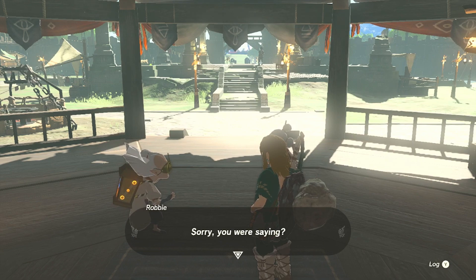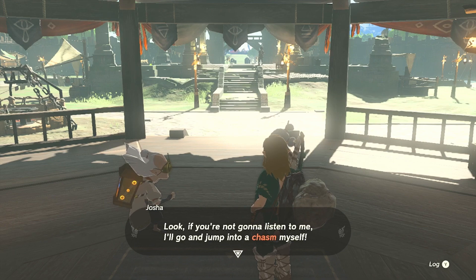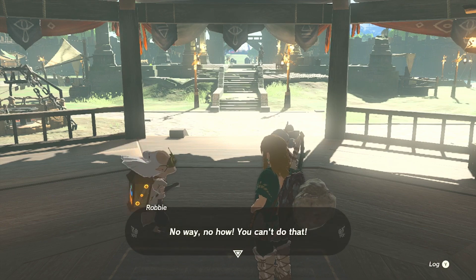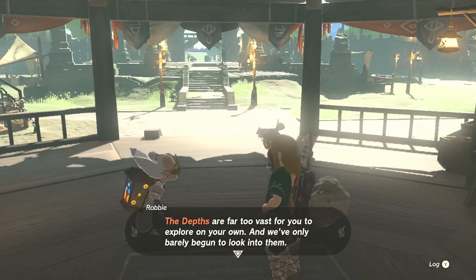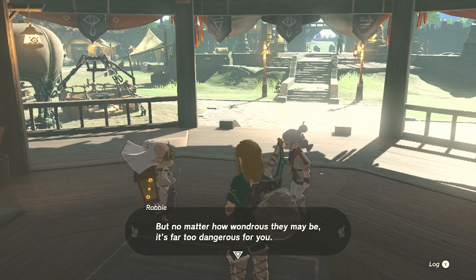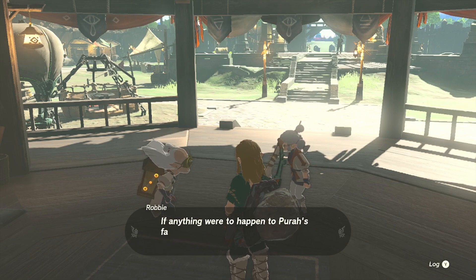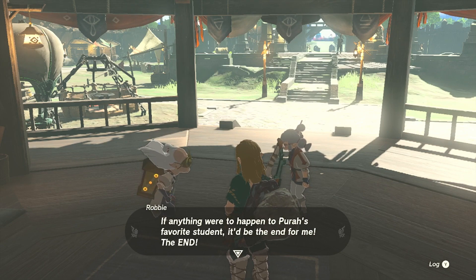Robbie says he wants to investigate the depths. Joshua says if you're not gonna listen, he'll jump into a chasm himself. But Robbie insists — no, you can't do that. Robbie is talking to Joshua, saying he'll go gallivanting around down there, but Joshua says no matter how wondrous the chasms may be, it's far too dangerous. He's not allowing his young prodigy to go wandering somewhere unknown. If anything were to happen to his favorite student, it would be the end for him.